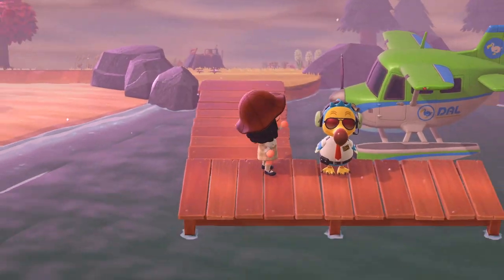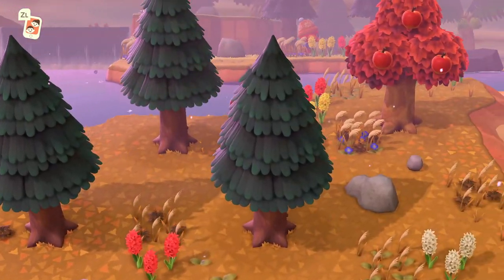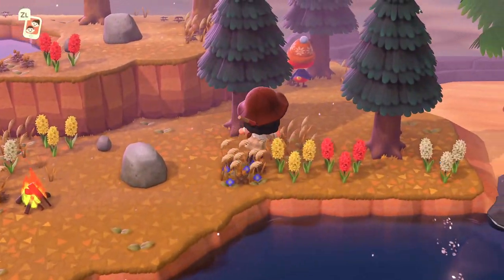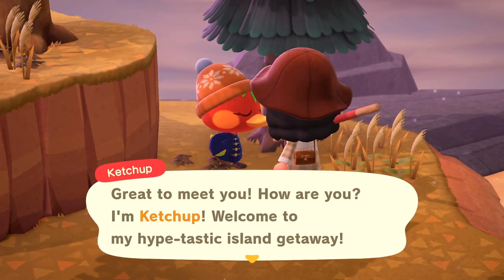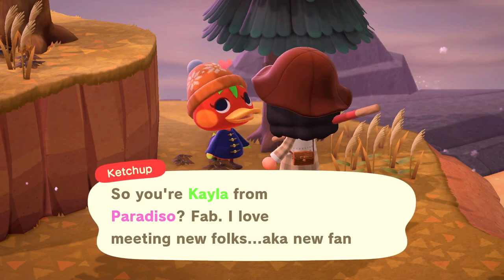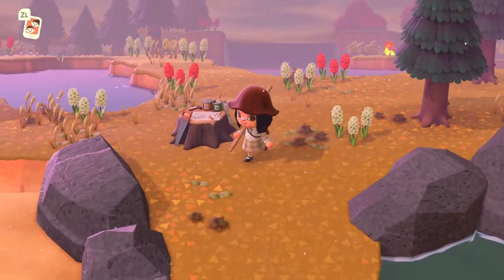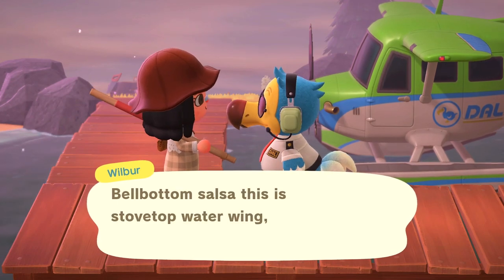We have exactly 10 tickets left and we've seen some pretty cute villagers so far. Oh my gosh — I'm literally speechless, it's Ketchup! Ketchup is one of my favorite villagers. I used to have her — I let her go because she didn't fit my theme anymore. I had her on my medieval island because her house looked super medieval. She's so cute and small, but we're gonna leave her this time since she doesn't fit the vintage theme. This has been a really lucky hunt so far!